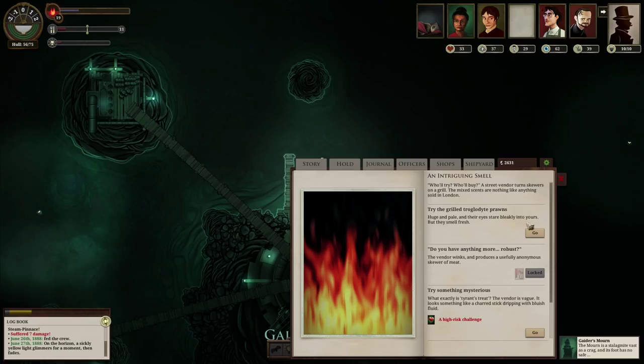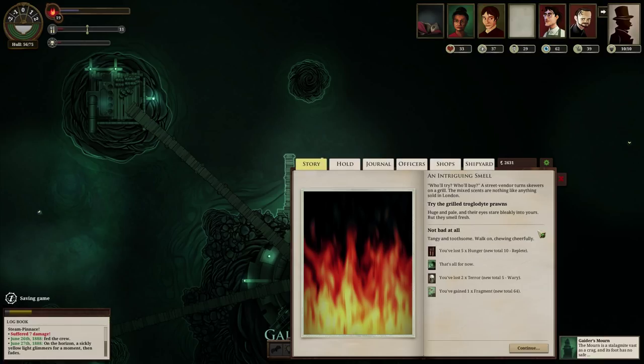Let's just try the grilled troglodyte prawns. Huge and pale, their eyes stare bleakly into yours, but they smell fresh. Not bad at all — tangy and toothsome. Walk on, chewing cheerfully.